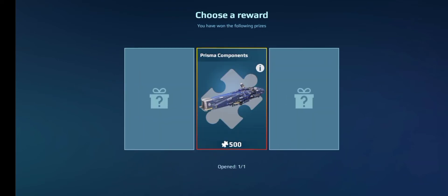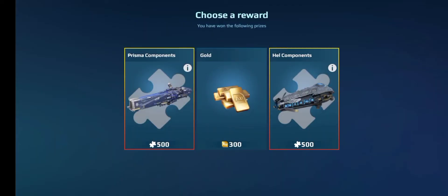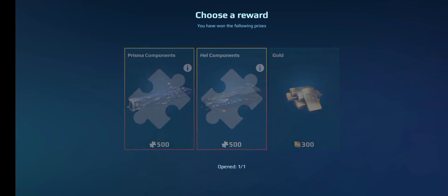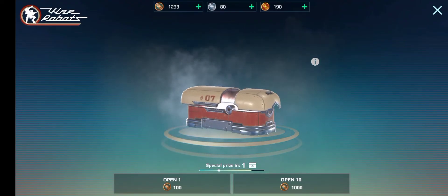More components. I kinda want to get some gold. We're just gonna get Prisma components. We might actually be able to make a third Prisma from Workshop. It's just the same drop that you can get. I reckon it's just these, which is a good reason I'm doing open 10. One more before the special prize.